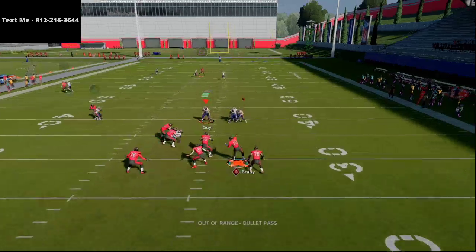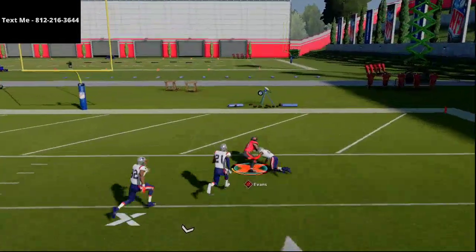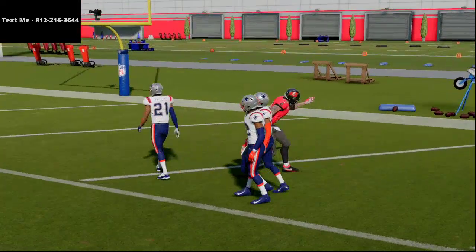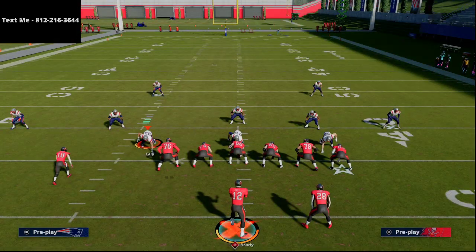Here's cover 2 man — stock, no adjustments — and as you can see, it's a one-play touchdown. Look at that dot against cover 2 man. We're hitting it over the top for a one-play touchdown. In my opinion, just a phenomenal formation here — Trips Tight End.